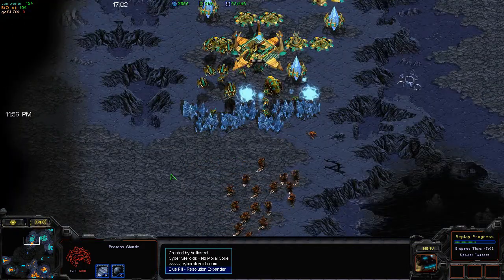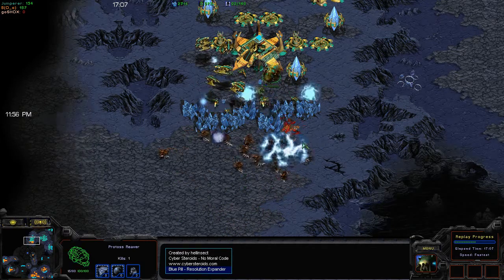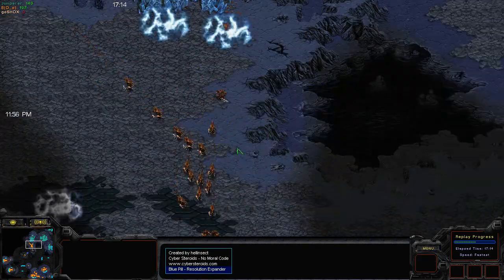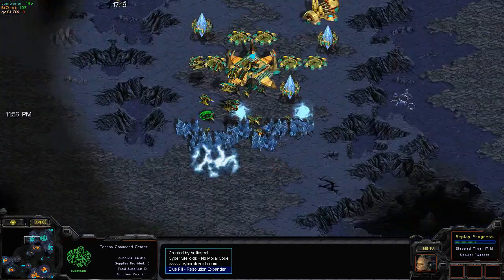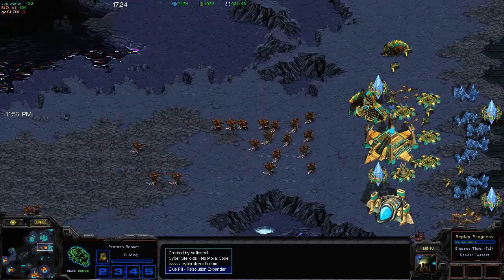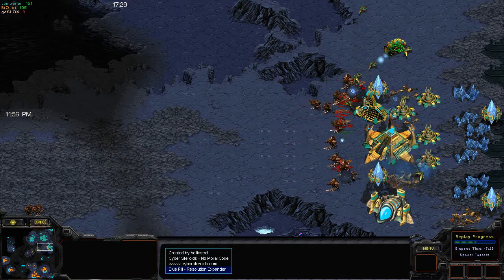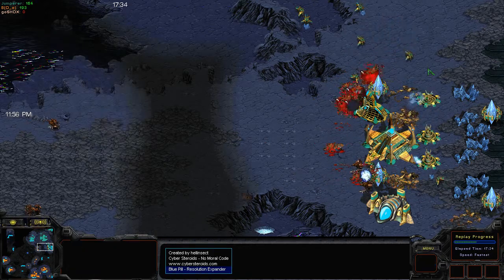I think Zerg needed to transition into something a bit more durable than Hydralisks. He could've gotten some Lurkers and done Lurker drops just to slow down mining a bit, then transitioned into Devourers to try to counter the Corsairs, because the Corsairs are just wreaking havoc on the Hydralisks alone. Devourers definitely would've helped, and since he's been on Lair Tech for so long, if he got one or two Queens, it would've helped out a lot in dealing with the Corsairs and slowing down the Shuttles.